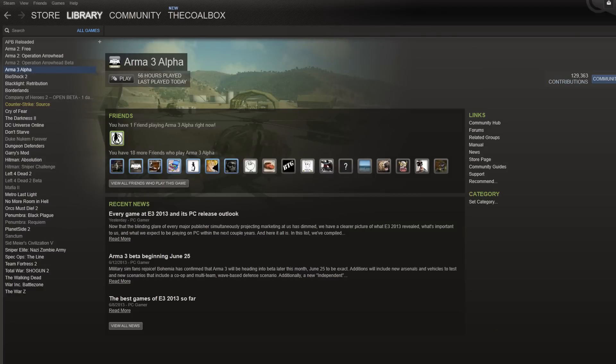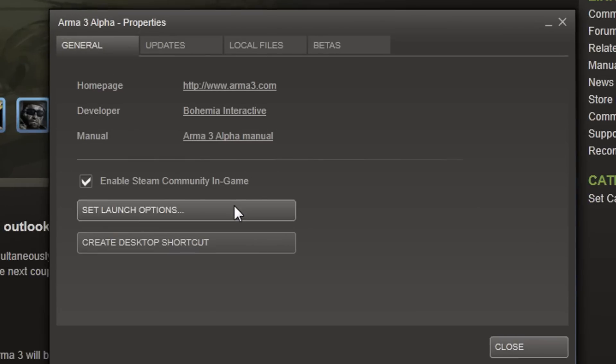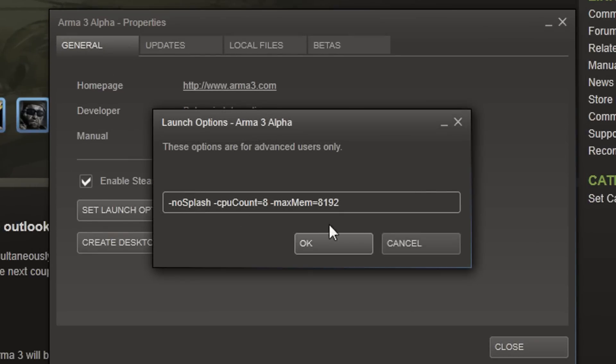Once we know how many cores you have, we're going to go into Steam and right-click Arma 3 to go to Properties, then we're going to click Set Launch Options, and we're going to type in a number of things depending on how many cores you have. All of these are going to be in the description.